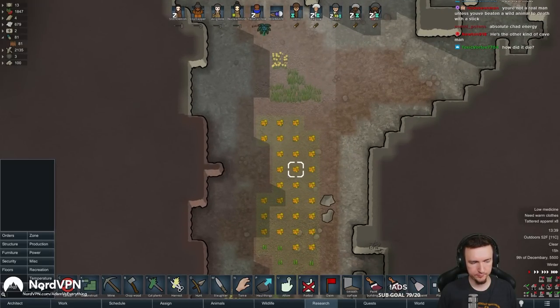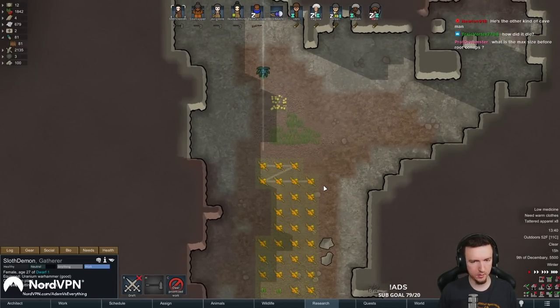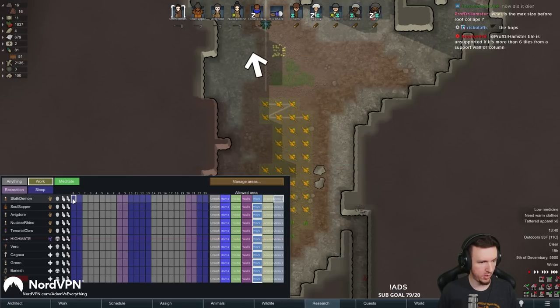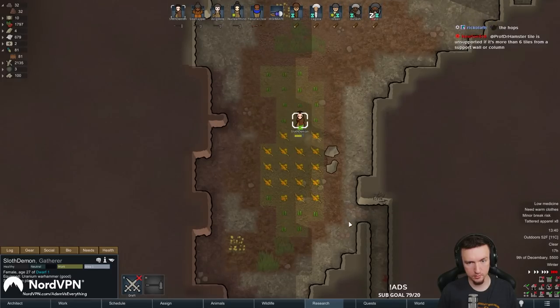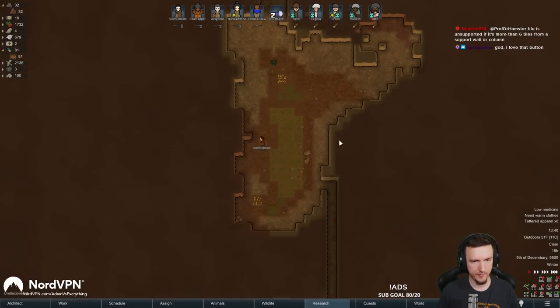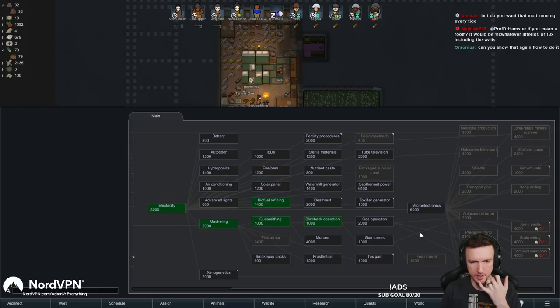Blight on the hops. There's a way to handle this without all the right clicking. Go to manage areas, add a new area — Area 1 — expand it over the blighted area. Go into schedule, grab a pawn, put them in Area 1 on all work. They'll come down and go right through cutting the blight. You can set them to only plant cutting and not sowing so they don't replant. Then clear the area and give them the normal schedule back. You don't need a mod for Auto Cut Blight anymore — there's a Cut All button in the base game now.